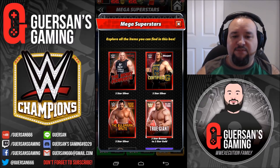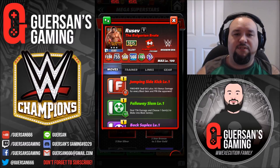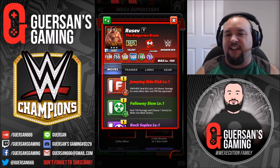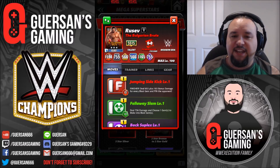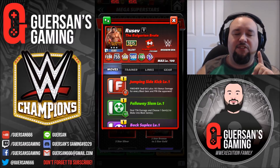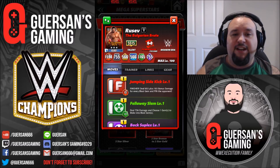Third guy is the Bulgarian Brute, Rusev. As a character to play with, he's really not that great - he's okay but not great. But he is absolutely required for any of the blast gem powerhouses, including as we just saw Brock Lesnar and Big Cass. You absolutely need him as a trainer.